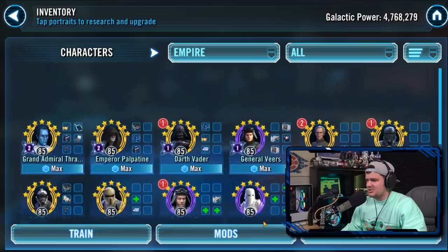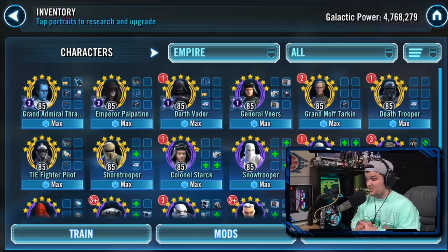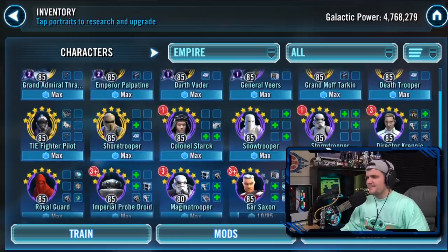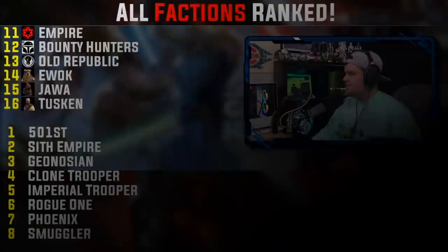At number 11 we have the Empire. Look how broad this faction is — there are several teams you can build. You've got the Palpatine team, which you can juice up by adding Beskar Mando-type support. You've also got Imperial Troopers and a Gar Saxon team which can be a solid back-wall defensive team in Grand Arena. I actually got tripped up by a decked-out Gar Saxon and Imperial Super Commando team — at Gear 12 with Zetas they just feed off each other.